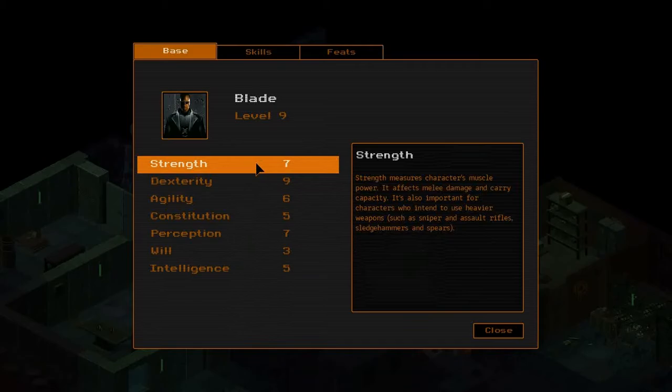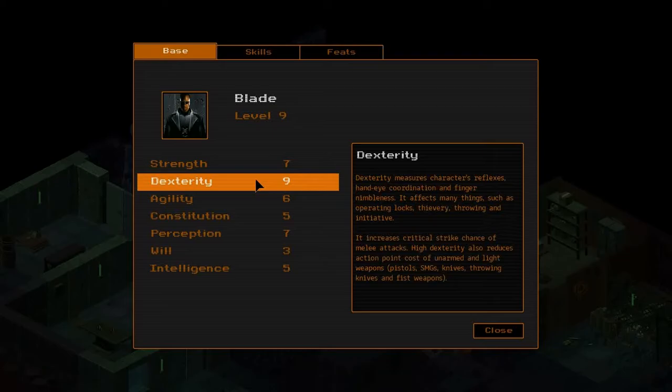He's got a seven strength because he is using a sword - Blade used a sword in the movies. A dex of nine because he uses a sword and there are several sword feats which want a high dex. In addition to that, he's going to be a pistol user. He used a variety of weapons in the Blade movie - a shotgun, pistol, an SMG. I figured pistols and swords would be his focus. Dex helps lower the action point cost of pistol shots as well as determining accuracy.